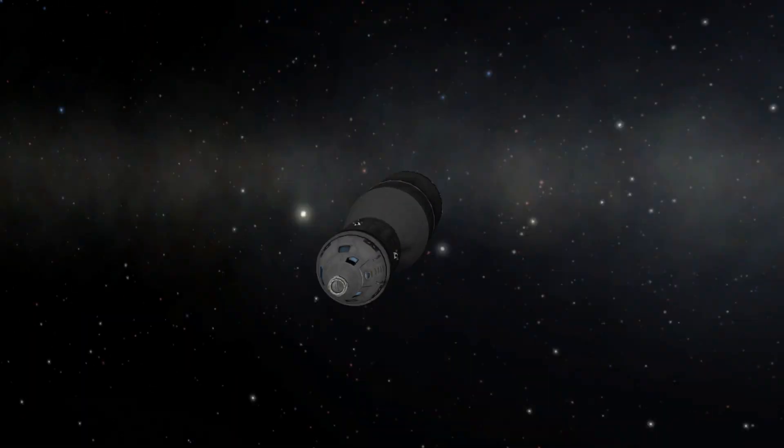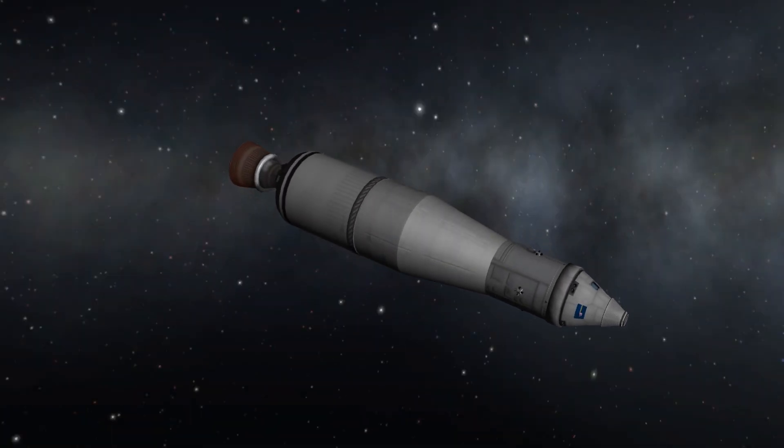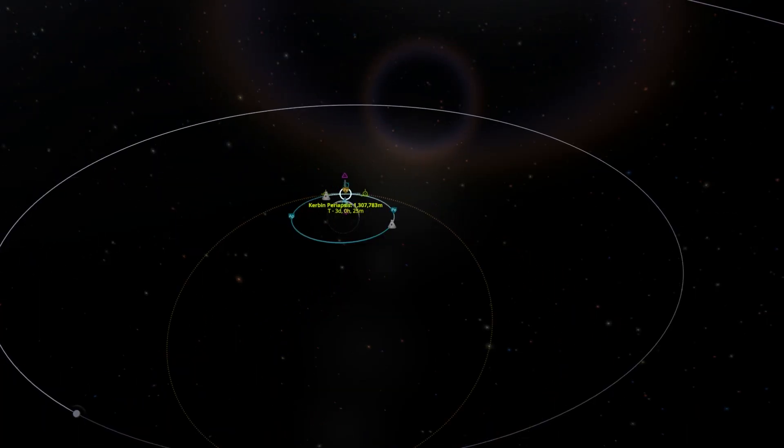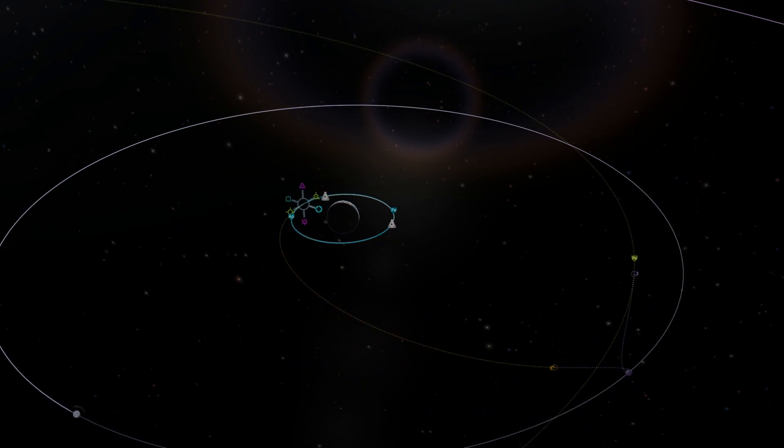We're nicely in a circularized orbit. There's the Mun, which will be our destination. Just making that maneuver node, and then we can capture the Mun.